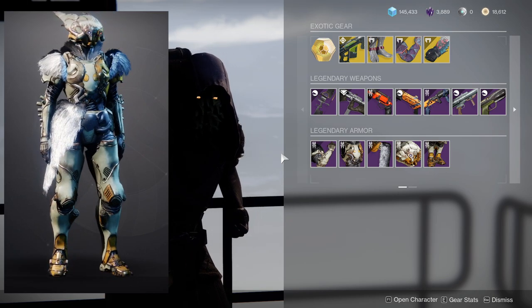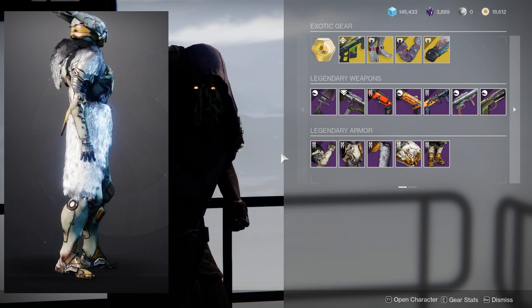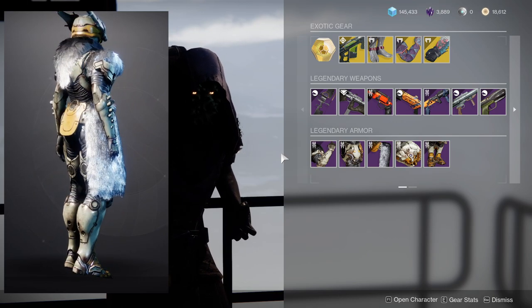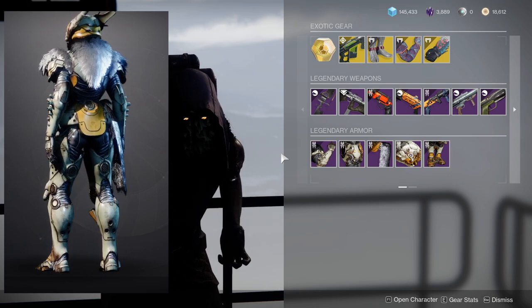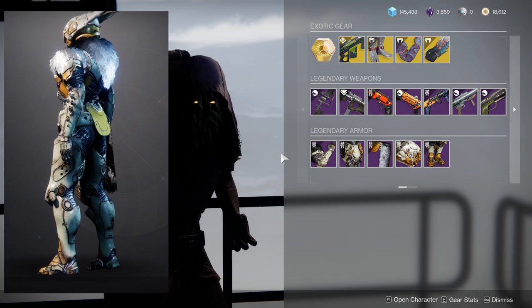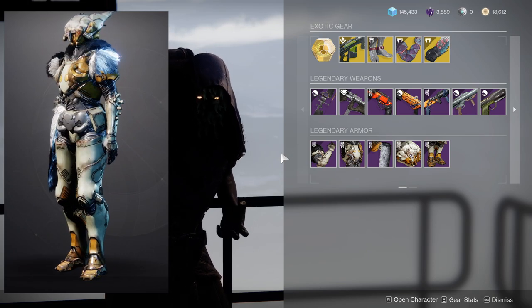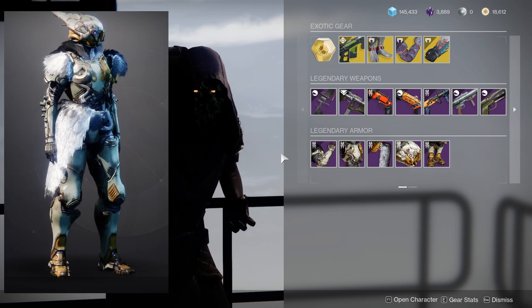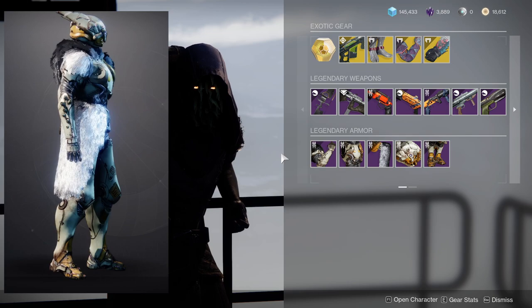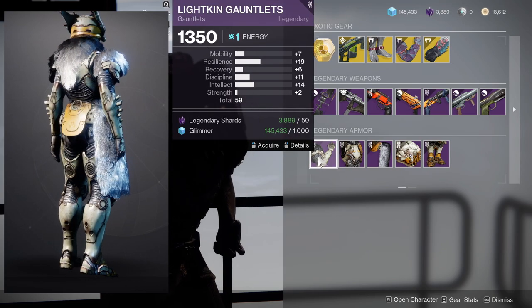The chest piece is really cool because of the fur in the back — just be aware the two pieces on the sides change color differently, so they are asymmetrical. The mark itself is really cool; the only issue is the fur goes all the way up to almost your stomach so it's a little bulky, but it still looks really good if you're going for a fur look. The Lightkin Gauntlets sit at 19 resilience which is really nice.